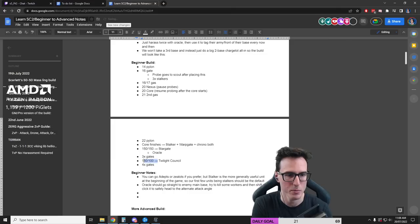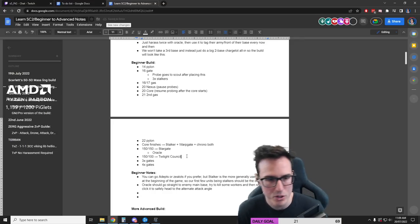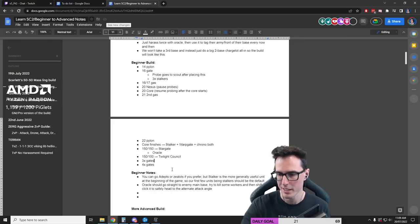And then we can go three more gates then Twilight Council. But then the thing is it gets delayed too long. Leave it the way it was. We're trying and we should be fine with an early oracle off one gate. We should be fine. I mean, you have to scout — the whole point is you need to learn to scout as Protoss.